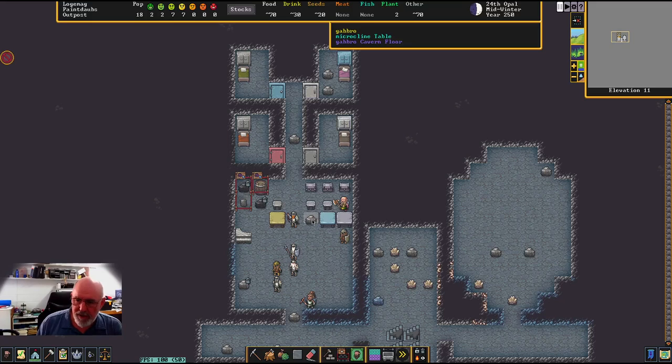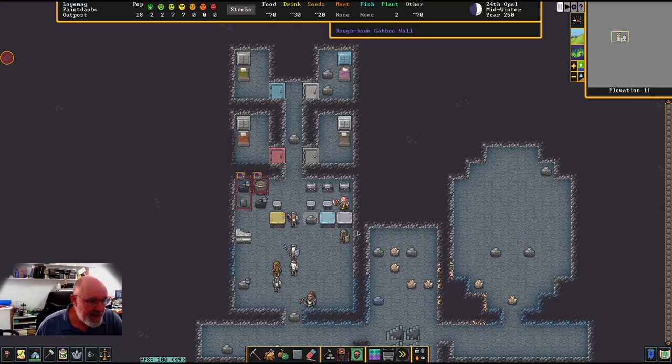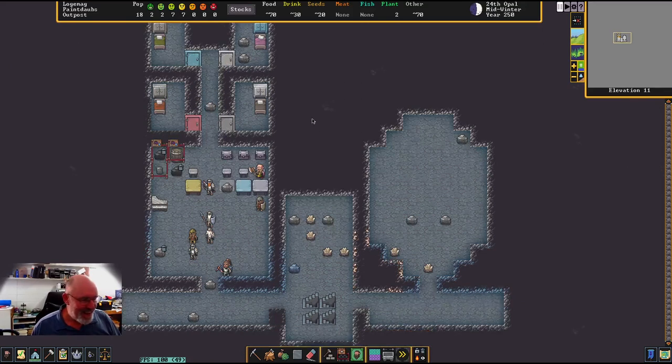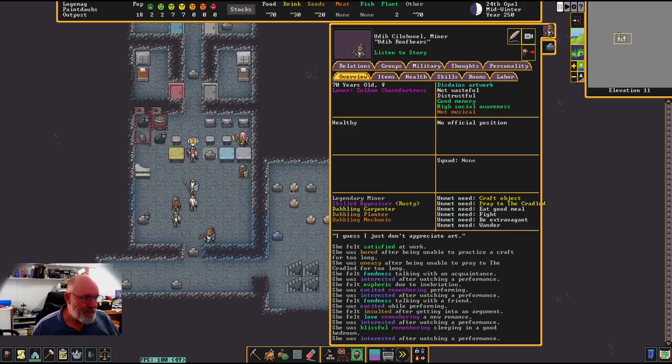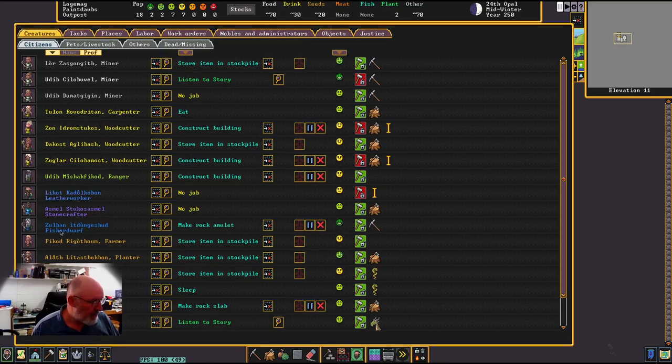What this does is the dwarves in the fortress will come and eat at this zone — they'll bring their food in here. I could get more; there's a prepared food barrel there, that's enough. They will ultimately come and eat at this location, which is fantastic. That way they have to socialize, which will improve their moods. You can see their moods are already very good — no one's gone into the negatives.